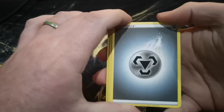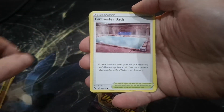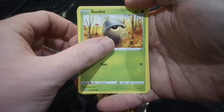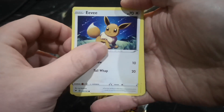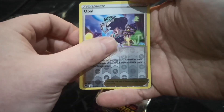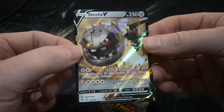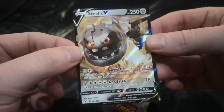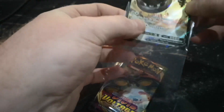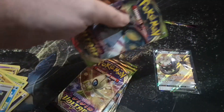Okay next pack. Wash Energy, Circhester, Hitmontop, Electrike, Seedot, Eevee, Riolu, Totle, a Reverse Holo Opal, and a Froslass Deluxe V - nice, look at that shine! Let's jam him in here and we're gonna keep him on the table over there.